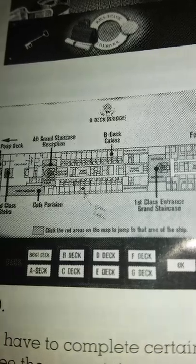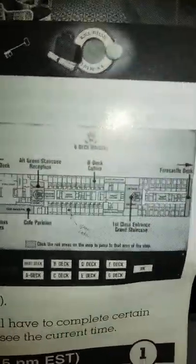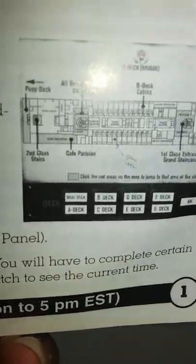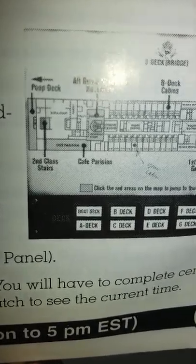I guess when you play the game you can read this, but I'll have to do that later because I don't even know if my computer can run this. Cafe Parisian. B deck cabins — something kind of scribbled there, so that must be like your room. First class entrance, grand staircase — that's for the rich people. They got to take the first class staircase.